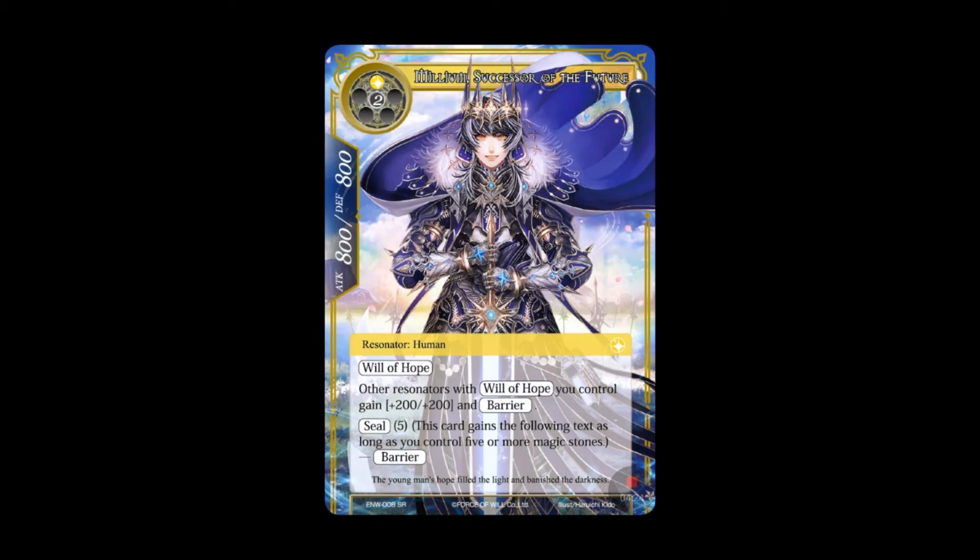Here's Milliam, Successor of the Future — a three-drop, one light and two of other, human resonator, 800 attack and defense. Another Will of Hope card. Other resonators with Will of Hope you control gain +2/+2 and Barrier — great to see. There's also a new keyword here: Seal. With a Seal of five, this card gains the following text as long as you control five or more magic stones. So Seal is a magic stone threshold that triggers an ability — they're calling the activation 'Release.' If you control five magic stones, Milliam gets Barrier himself.